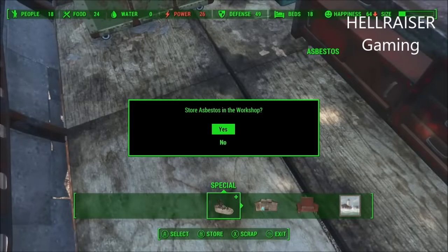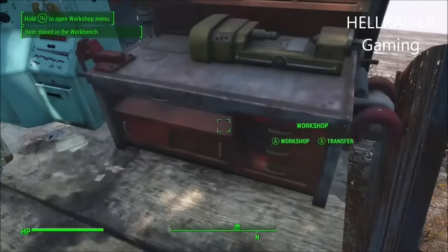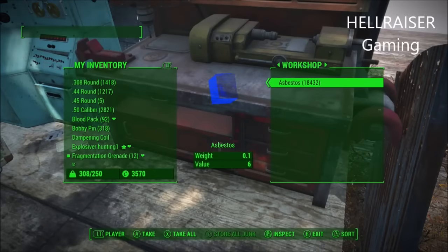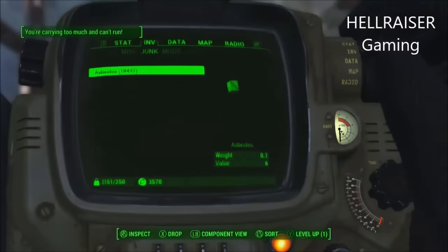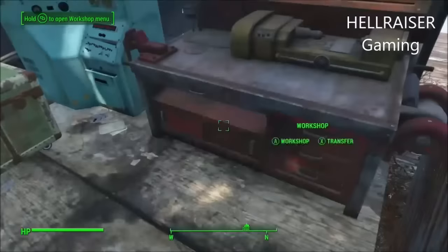Once you've duplicated it, just drop them on the floor and scrap them — they'll go back in your workshop and you just do it all again. Anyway guys, there'll be a link in the description if you don't understand. Thanks for watching, like, subscribe and I'll see you in the next video.